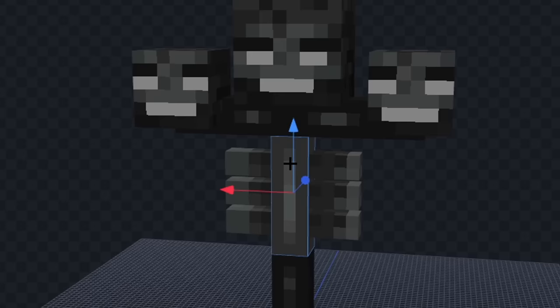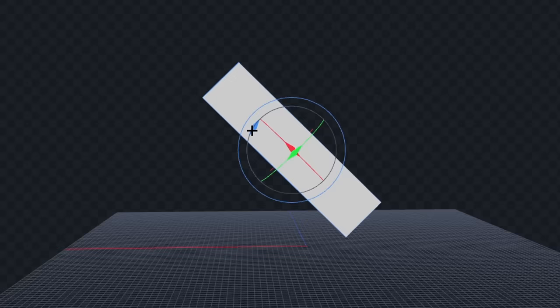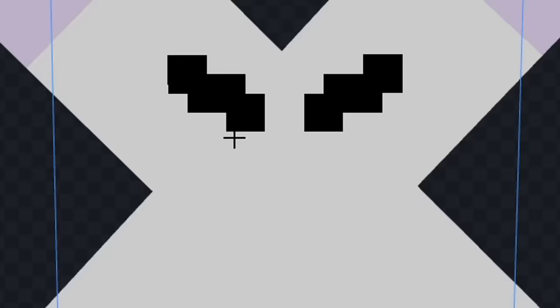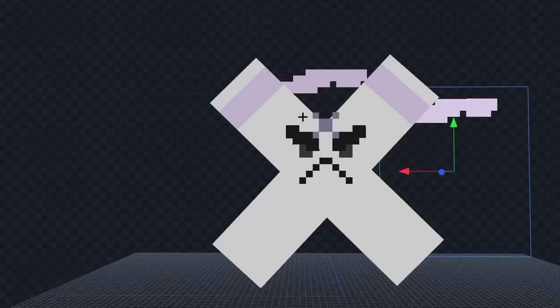Let's delete everything except one of the heads. And we'll shrink it down like this. Now, let's color it white. And we'll rotate it in the shape of an X. Next, let's add these purple things on the top. And we'll give him some eyebrows, and some eyes. And we'll also add his mouth. Now, finally, let's add the purple things in the back. And we'll give him some texture. And I think that looks good.